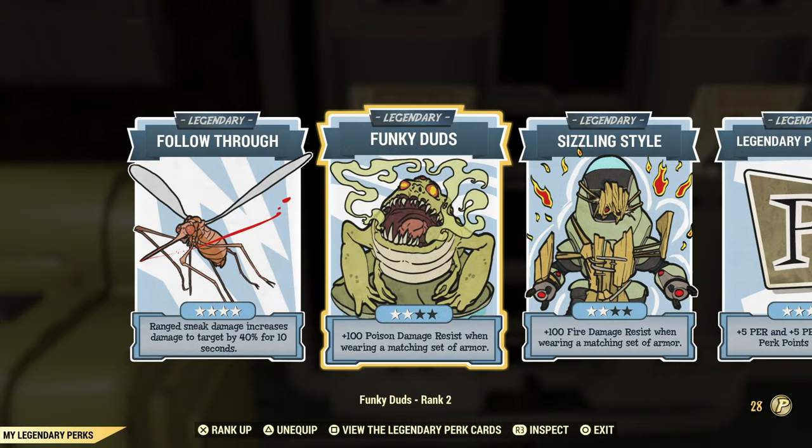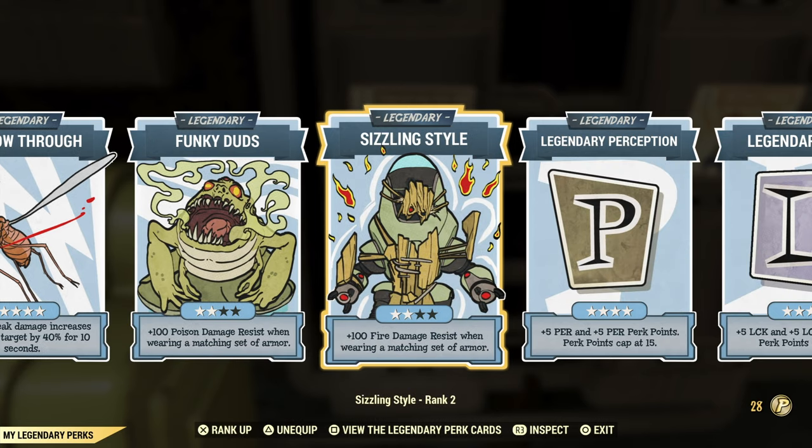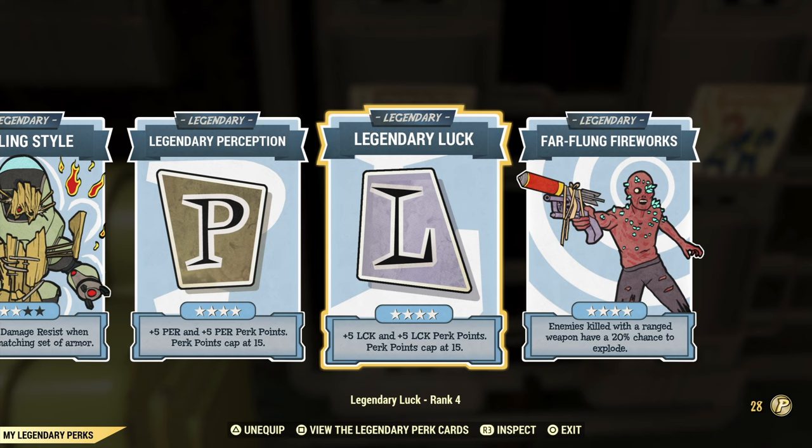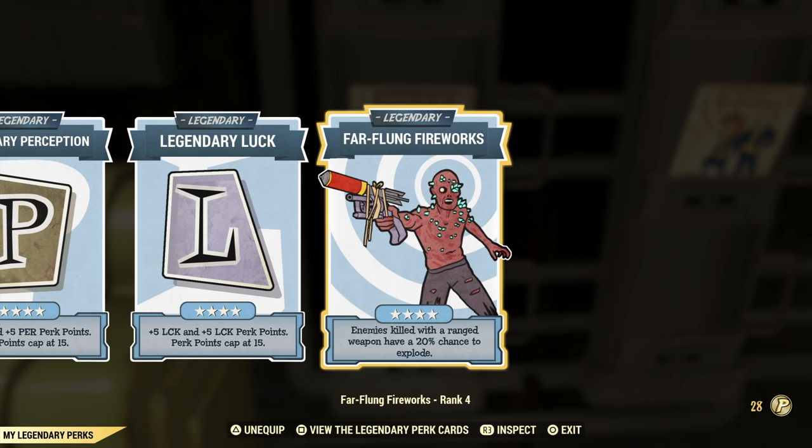For legendary perks, we have the standard ones: Follow Through for extra VATS damage, Funky Duds and Sizzling Style — pretty much must-haves for a low-health build, especially if you don't have poison or fire resistance on your armor, which I don't. Legendary Perception to boost our SPECIAL distribution. Far from Fireworks is quite useful — when you kill an enemy there's a chance they explode and deal area damage. It doesn't happen all the time but it's great when fighting multiple enemies. I've had it chain-explode a bunch of Wendigos at Earle Williams — really cool and underrated for VATS builds.